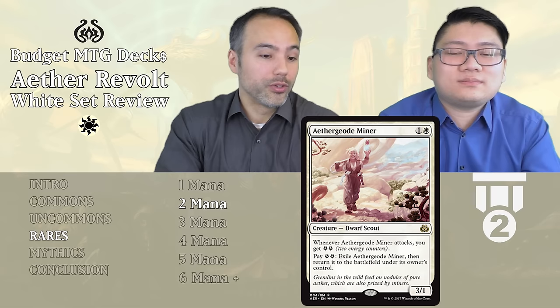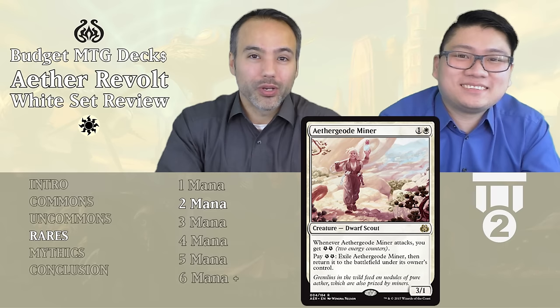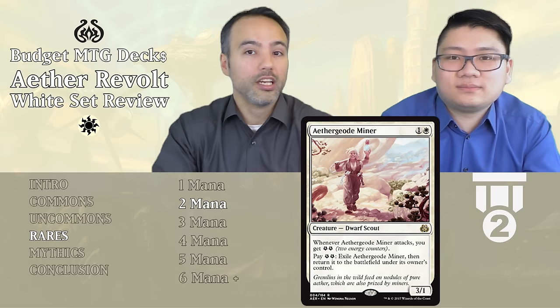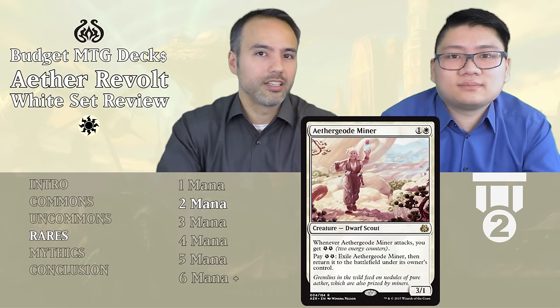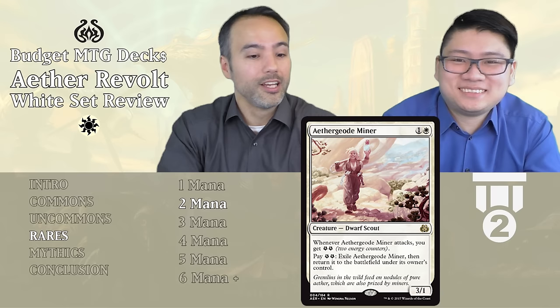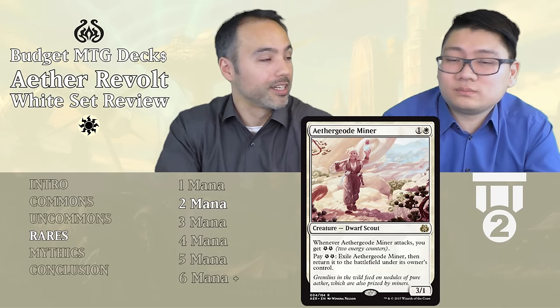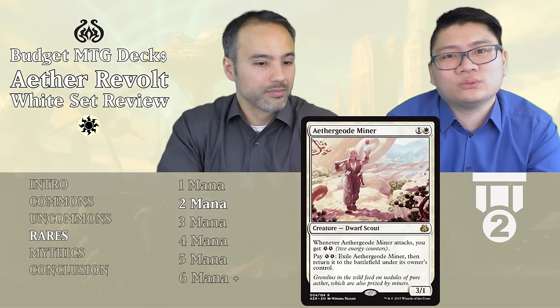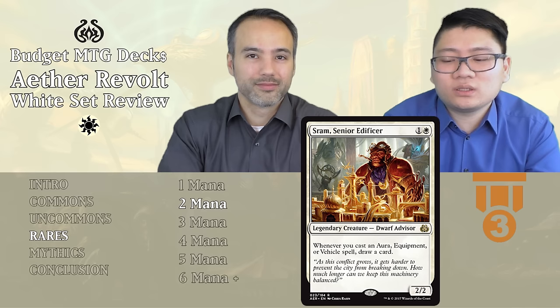Moving on to rares. First is Aether Geode Miner — one and one white, a 3/1 Dwarf Scout. Whenever it attacks, you get two energy. You can pay that two energy to exile this creature and return it to the battlefield under its owner's control. So you attack, generate the energy, and if they're about to block in a way you don't like, you just return it pristine. It reliably generates energy and protects itself with what it provides. Tier 2 — just include it.